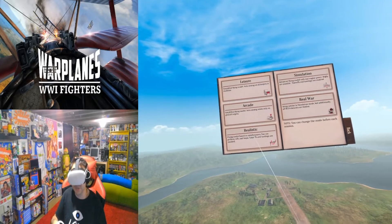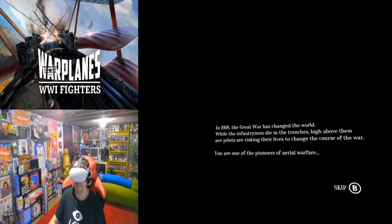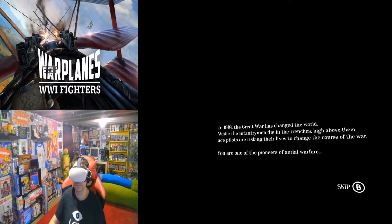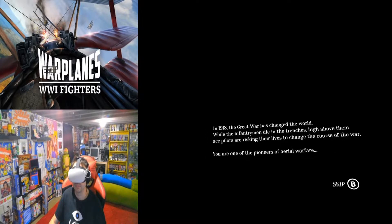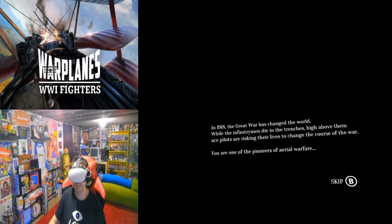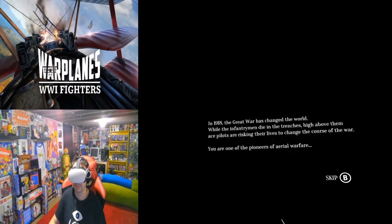Let's go ahead and do realistic and see how this works. The story intro reads: in 1918, the Great War has changed the world. While the infantrymen die in the trenches, high above them ace pilots are risking their lives to change the course of the war. You are one of the pioneers of aerial warfare.